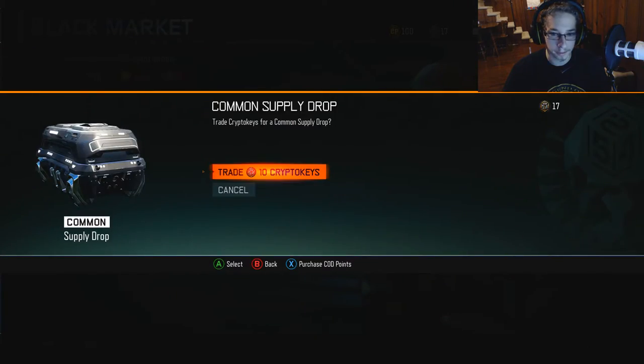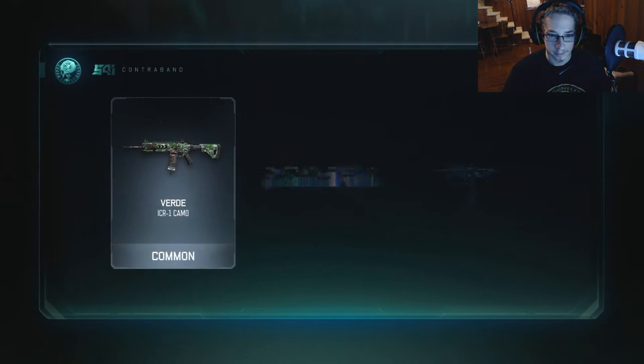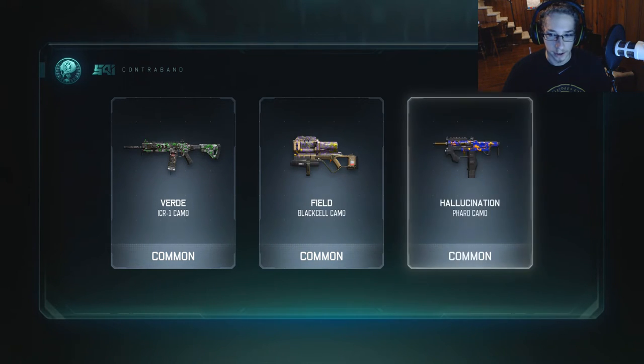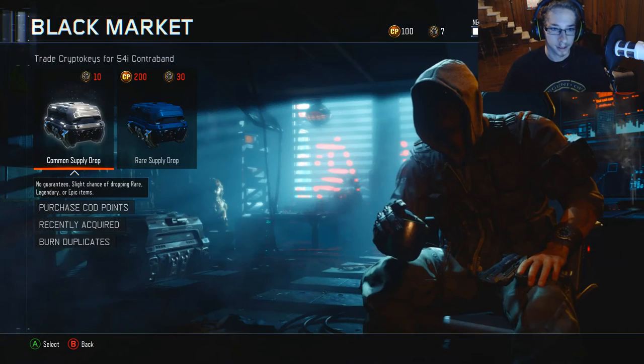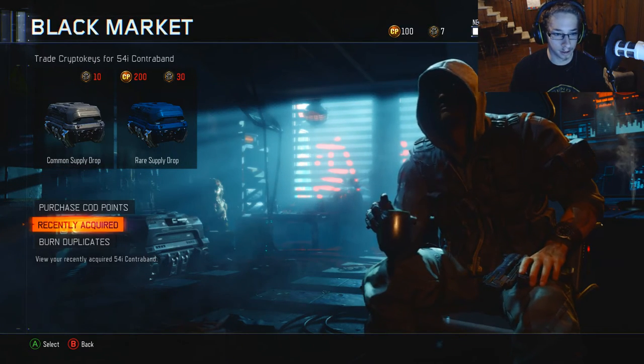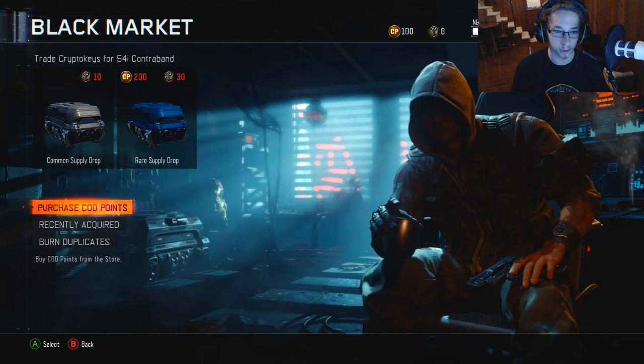I guess I'll open up one more. Oh look, we got another green booger camo, field and hallucination — shitty. One duplicate's not going to get us enough — eight crypto keys — so that's it. None of the new weapons.